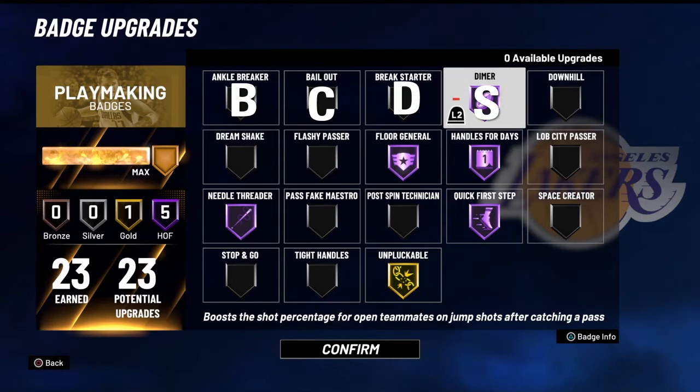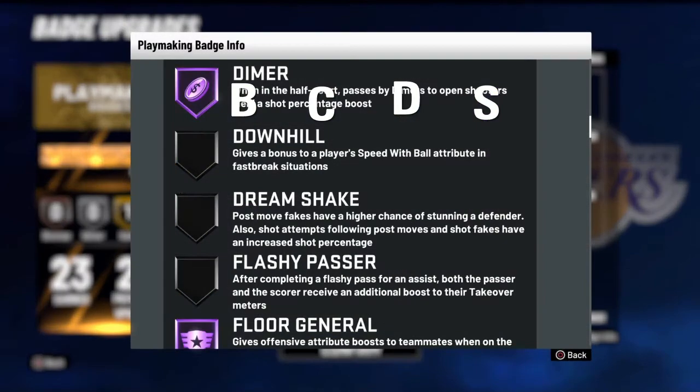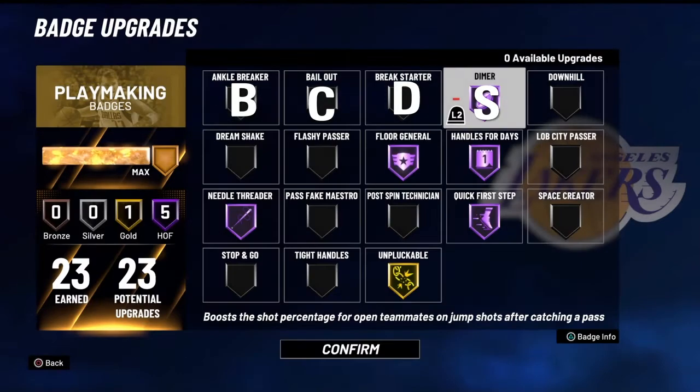Being able to give your teammates a shot percentage boost on catch-and-shoot situations, or even just with open shots in general, giving your teammates extra percentage when it comes to shooting can be the difference between a make and a miss, or the difference between wins and losses. I've had games where Dimer literally saved my teammates and me from losing because I kicked it out to the open guy.